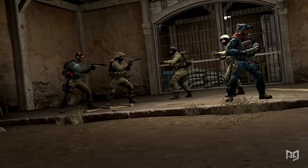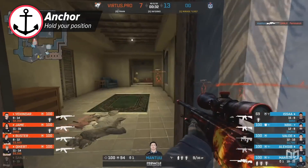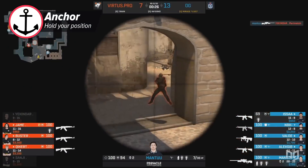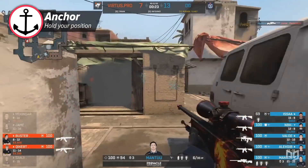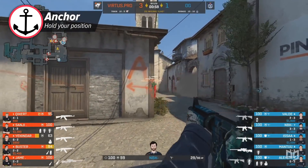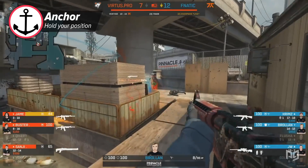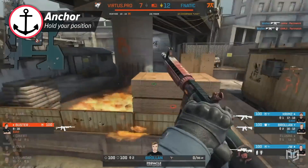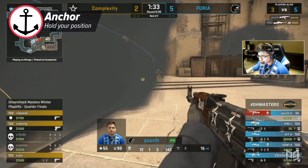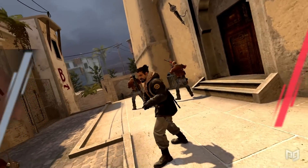Another role specific to the CT side is the anchor role. Much like the support player on T side, it's best suited for passive players who know which angles to hold and which not to peek. It can be boring to some, but for those who pride themselves on smart play it can be fun and challenging. As an anchor you're focused on staying alive as long as possible, holding the best angles, and knowing when and how to use your utility. Spots like B apartments on Mirage, ramp on Nuke, pit on Inferno, or B site on Train are classic anchor positions.